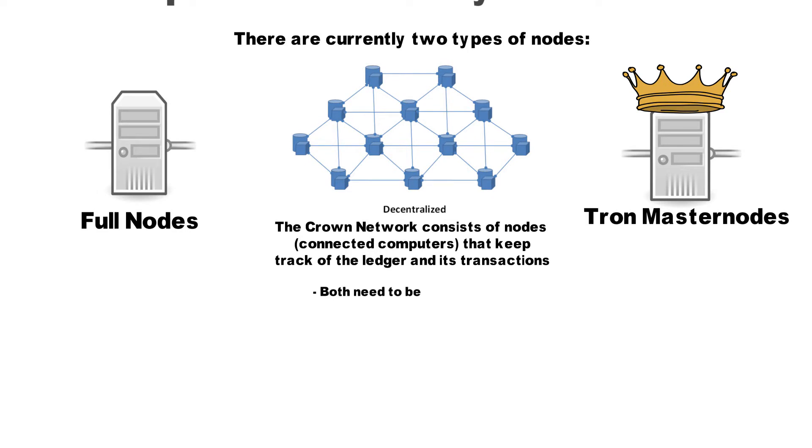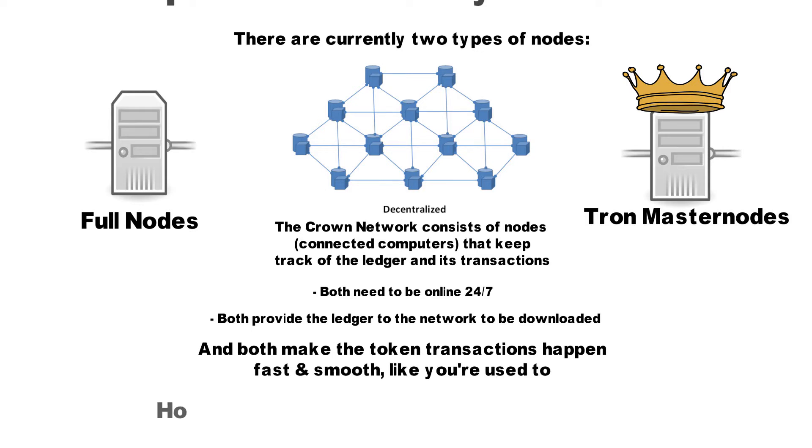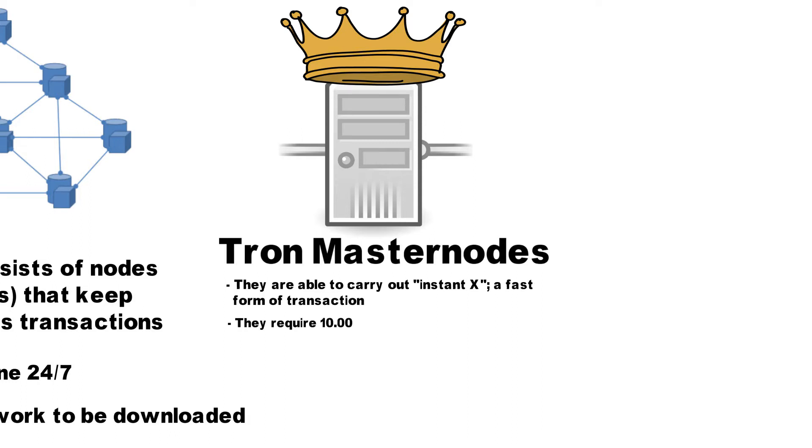Both need to be online 24-7. Both provide the ledger to the network so that people can download it, and both make the token transactions happen fast and smooth, like you're used to. However, Tron master nodes are a bit special. They will be able to carry out Instant X, a fast form of transactions. They require the owner to put up a 10K Crown collateral, and they get rewarded Crown for their services.